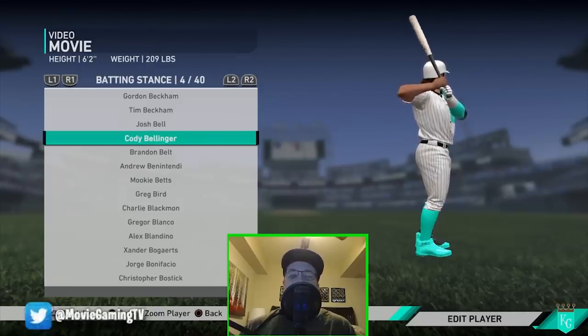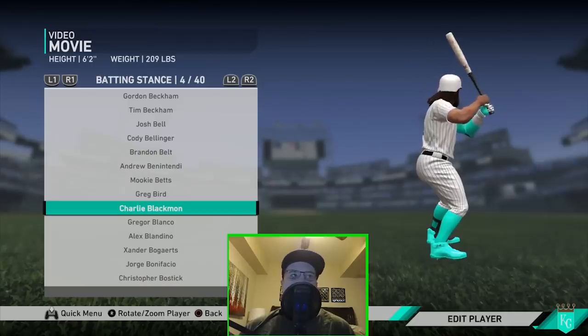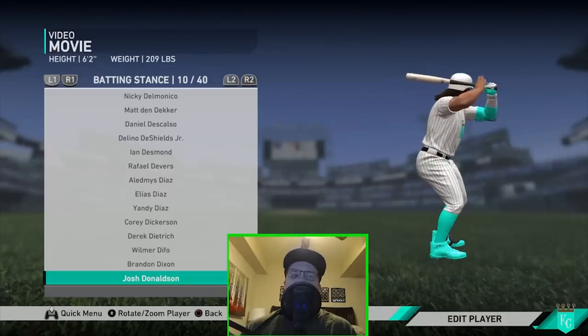One thing I should say — if you're using a card that you really really like to use, consider making your creative player the exact same height and weight as that card, and you will have like a duplicate version of that swing. So if you're hitting really well with a particular card, I would recommend putting that swing on your creative player. Charlie Blackmon has another good slap swing — a really good swing as well.